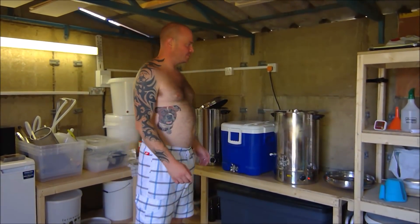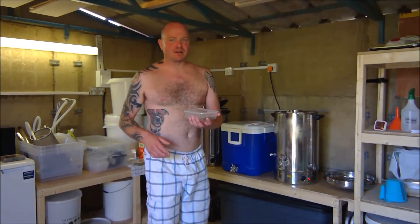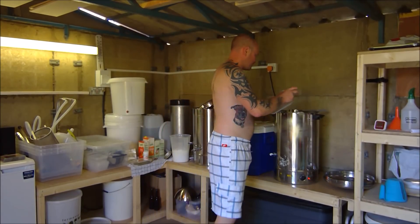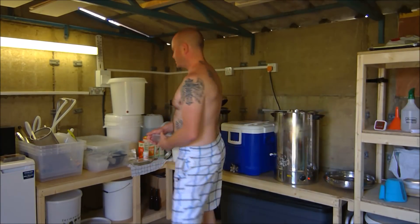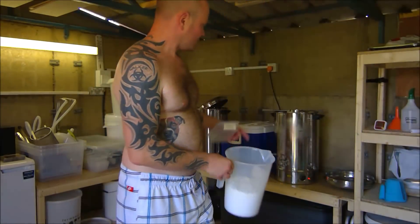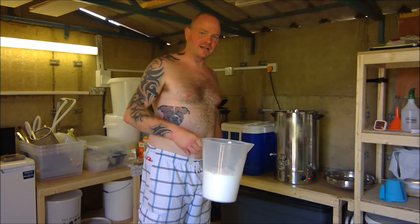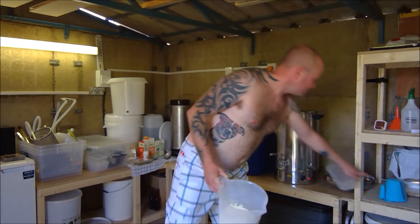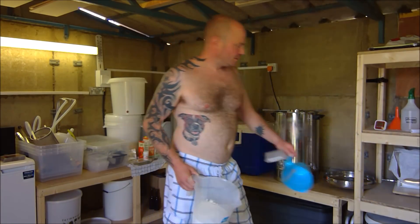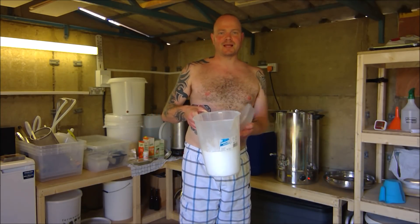20 minutes left to go in the boil, so now's the busy period. We've got 10 grams of Apollo going in now. I've got my kilo of maltodextrin and half kilo of lactose — I'm going to spoon a litre of wort out, dissolve them in it, and add it back. I'll wait 10 minutes and do that before the whirlpool.